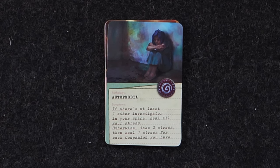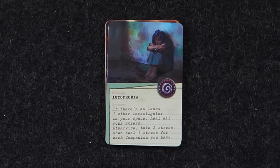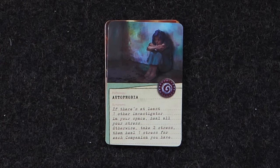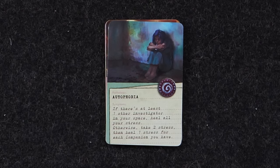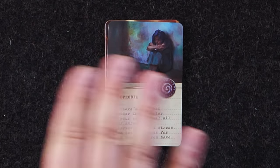These will trigger every single time you get to that point on your stress or madness level. Autophobia: if there is at least one other investigator in your space, heal all your stress. Otherwise, you take two stress, then heal one stress for each companion you have. So as you pick up companions, they help mitigate this autophobia.